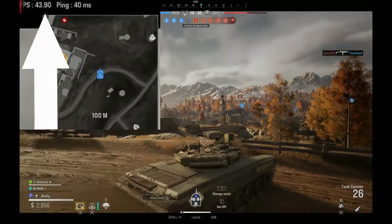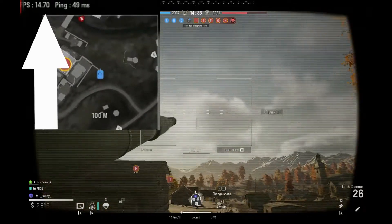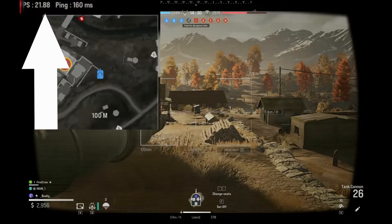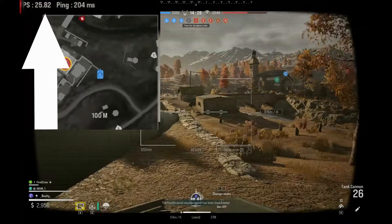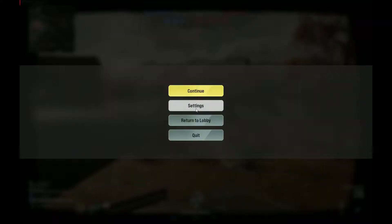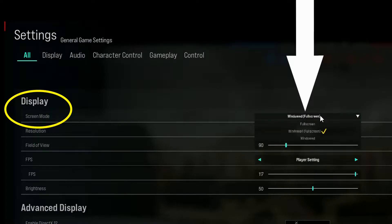Greetings, Bushy here with a really simple fix if you're suffering from a drop in frame rate, normally in and around the base. To solve this problem, press Escape, then Settings, and on Screen Mode select one or the other.